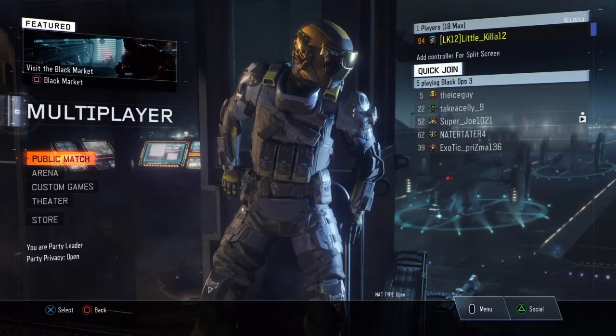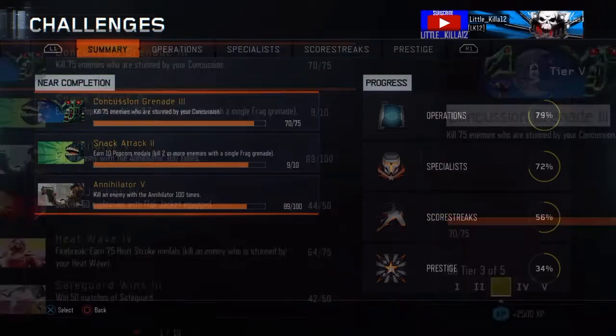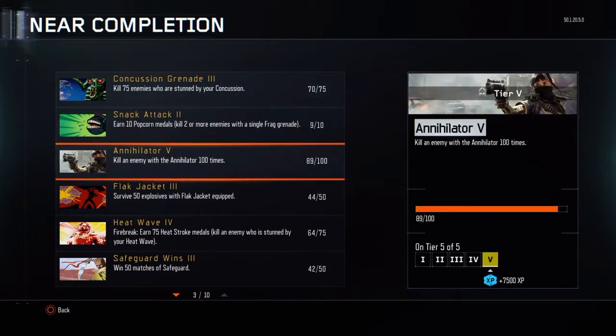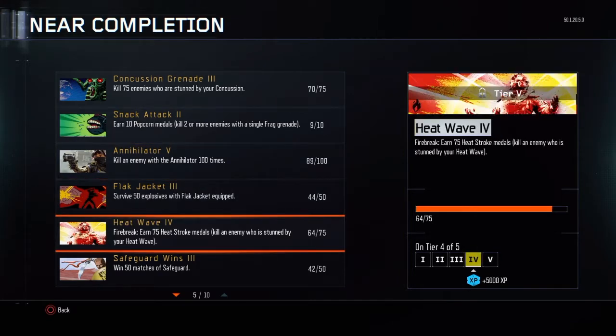So, at number five here, we have doing challenges. These can get you ranked up really fast, really good, really easy. They're really easy stuff to do. Just do them. I'm usually one off these things — I use this stuff anyway.